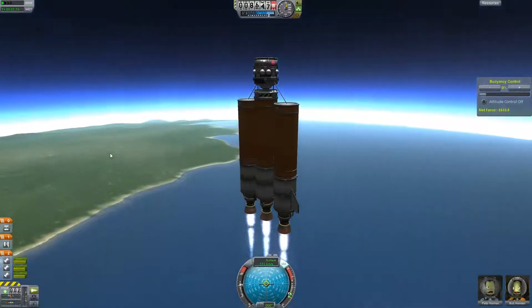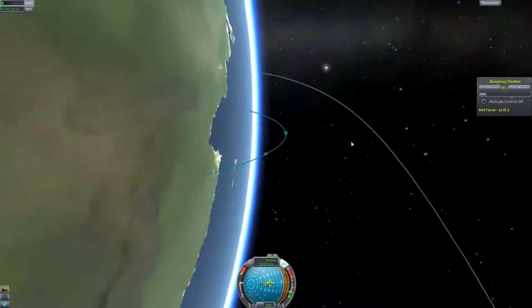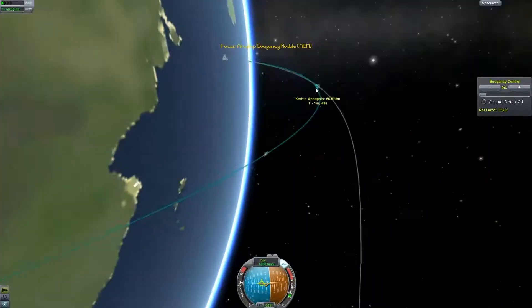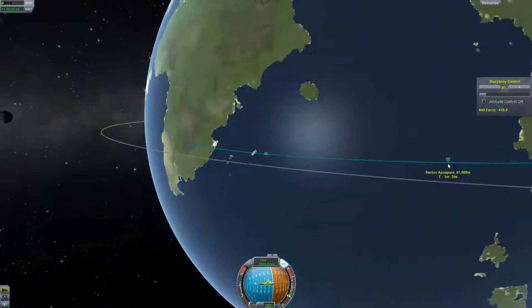After deciding my destination, I proceeded to plan my transfer to Jool. I could just send up the one rocket, but I wanted to have a fancy platform, and that meant extra weight. So I sent up the ship in three parts: the main platform, the balloon — or buoyancy module, as I called it — and the tug.